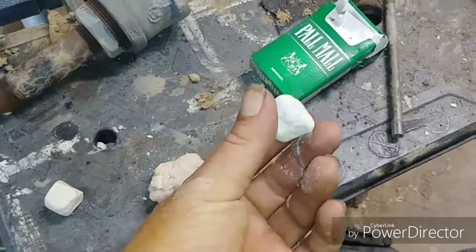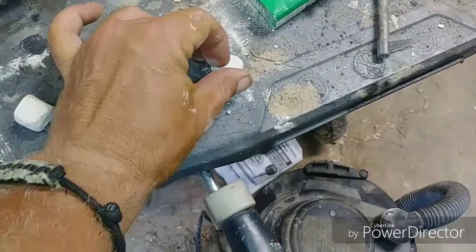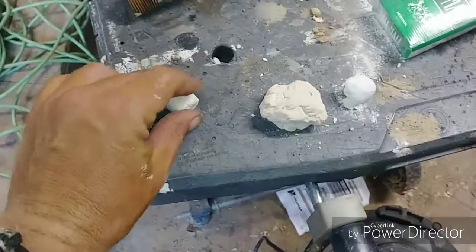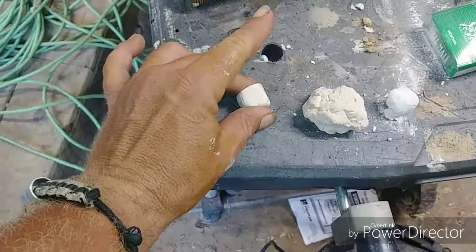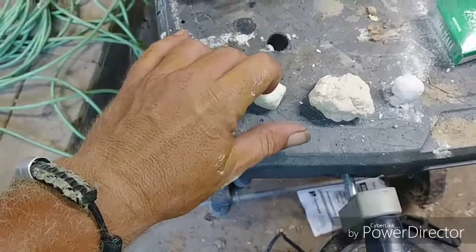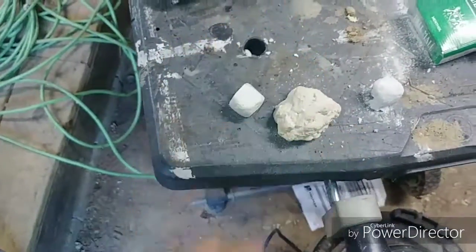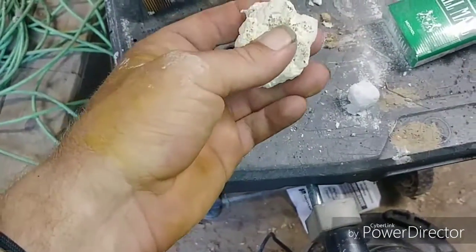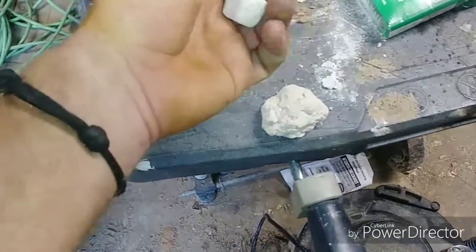So this is the calcium carbonate — you can see what it's doing there. This is the calcium oxide, that's some hard stuff. It's a lot lighter than the calcium carbonate.